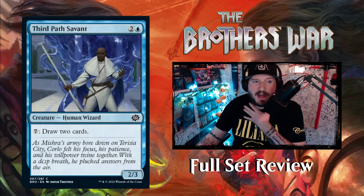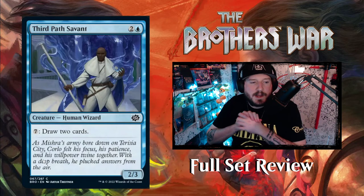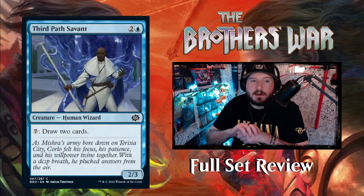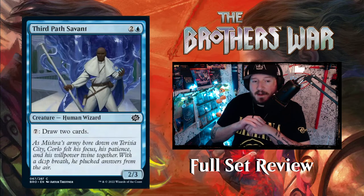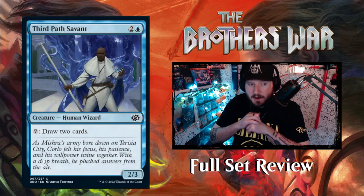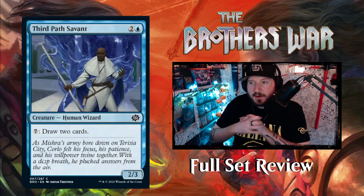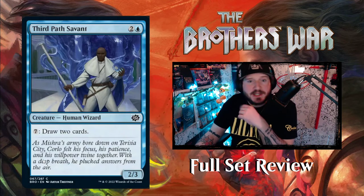Next up we've got Third Path Savant — two and a blue for a two-three human wizard creature with an activated ability of seven mana: draw two cards. That's expensive, but it is a common. If you've got Teferi down, pay seven and draw two cards — that's not a bad deal. It might be your only chance to draw cards, or it might save Teferi from dying if someone's attacking him.